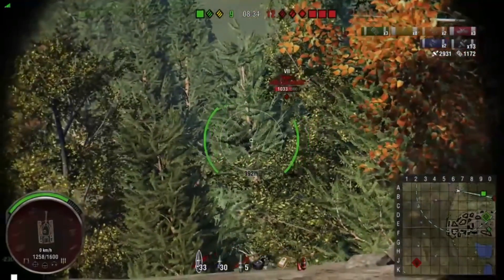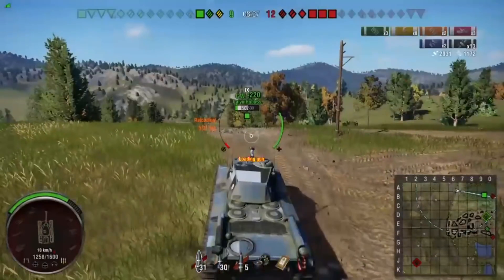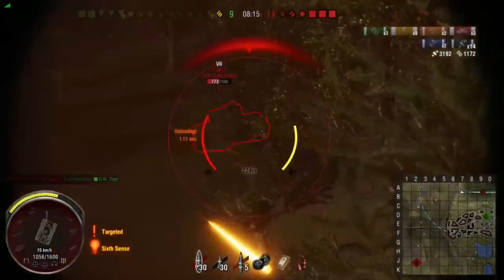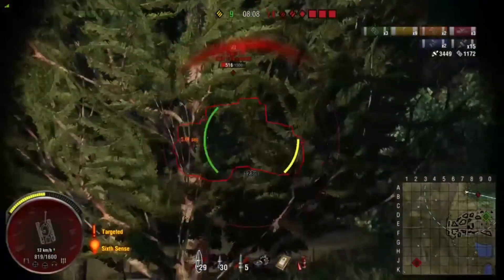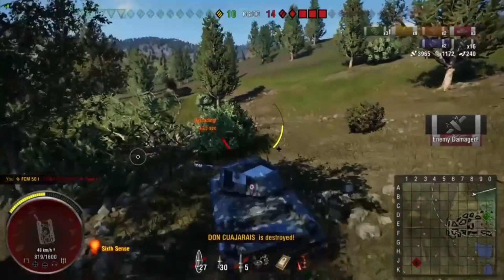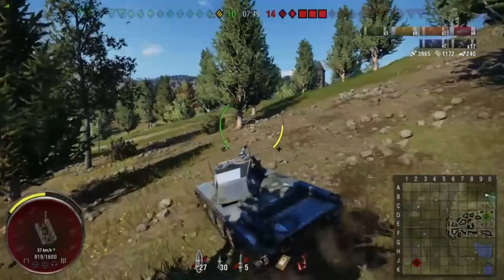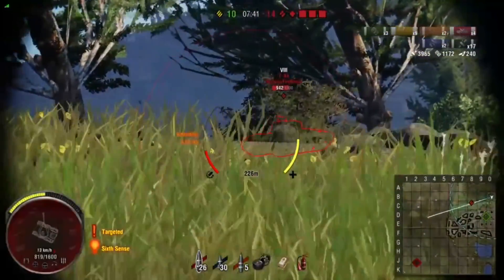Now he does something some of you might disagree with, but I completely agree with. He's sitting up here hull down — he can poke this Tiger 1 anytime he wants with 10 degrees of gun depression, more than enough to bully the Tiger down below. But he's going to go into the pit with him, which means the Tiger is going to be shooting and penning him. Using my detective skills, I think it was because artillery is going to have a harder shot when he's down there moving around. When he's up top, he's letting RNG decide who wins. By coming down into this little valley, artillery has a harder shot and he's moving around — so he decided he's willing to take a few hits to avoid that RNG.